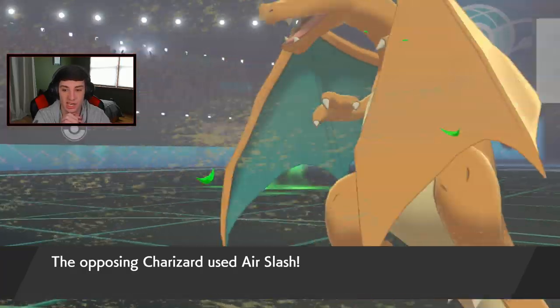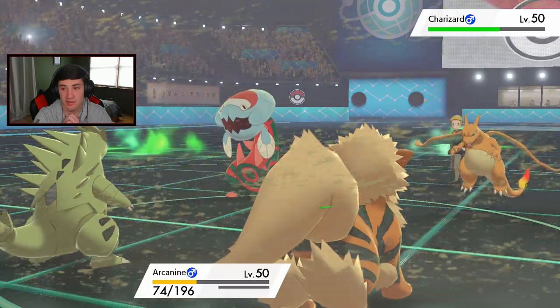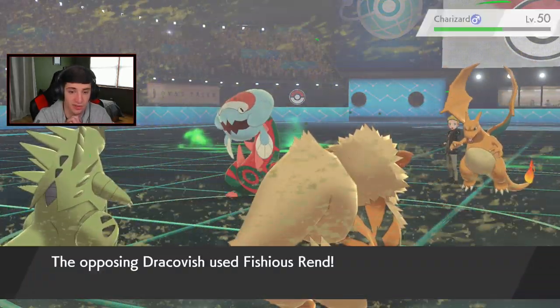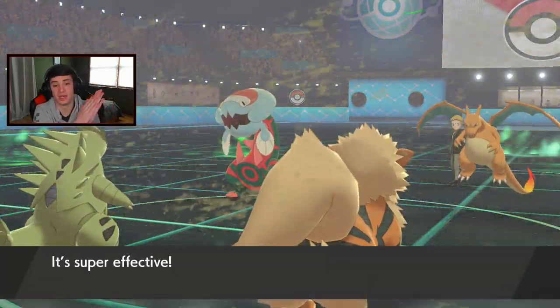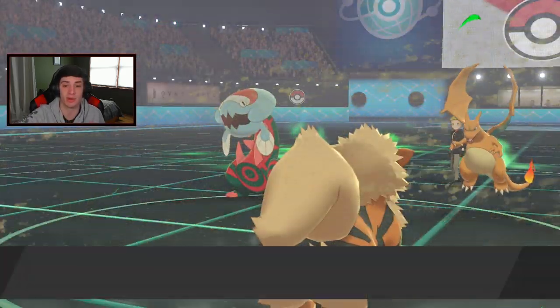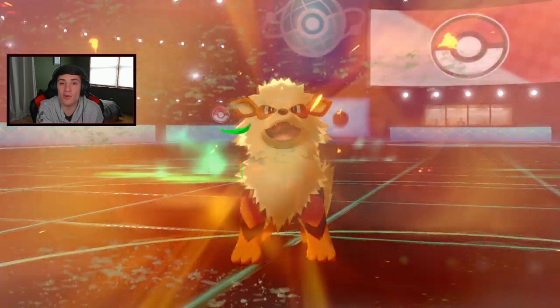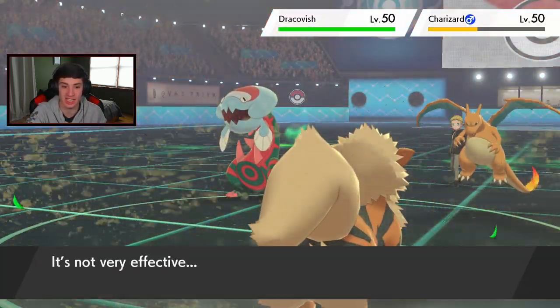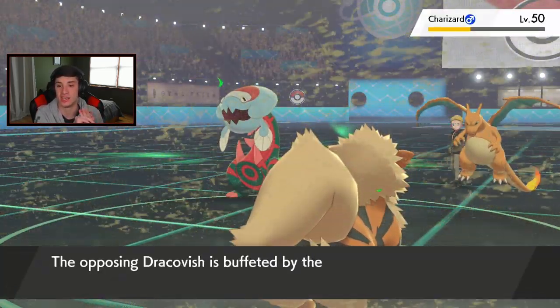Charizard's going to Air Slash — we should eat that up no problem. Dracovish is going to use Fishious Rend and take out Tyranitar. That's cool, I'm fine with it — I'm getting Excadrill in, Dynamaxing, and going after that fish. Dracovish, why are we missing all these attacks? A missed Rock Slide, a missed Snarl, and a missed Heat Wave — that is three missed attacks today.